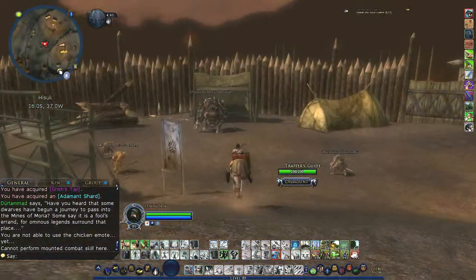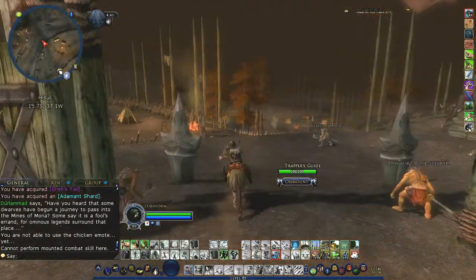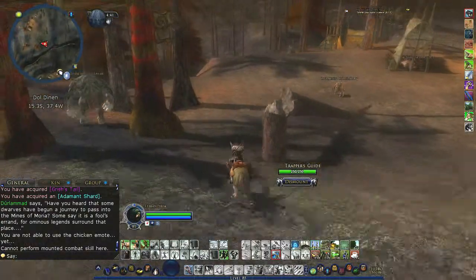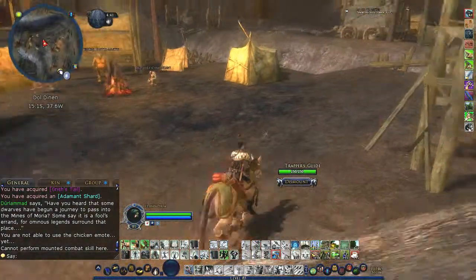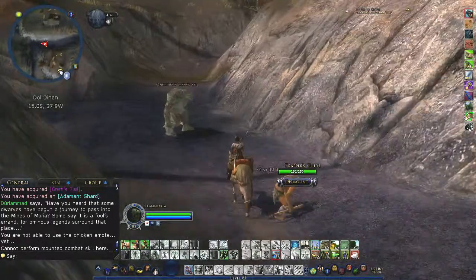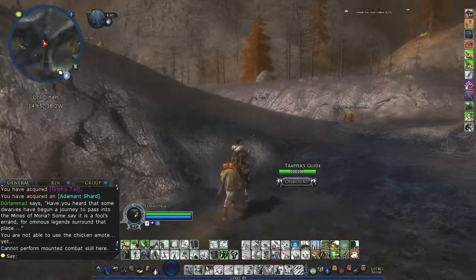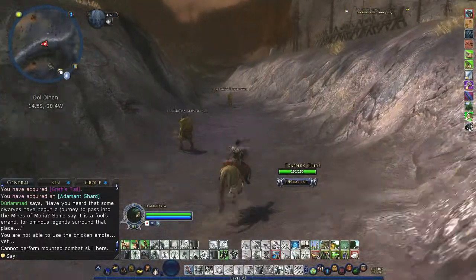We'll head over to the western part. I came down here and scouted it out beforehand, and I found a rare elite warg. They gave me an adamant shard, as you can see in the chat log. And if I remember right, there are quite a few other rares down here. I'm also going to do videos separately on these, because all these mobs can be farmed in other areas for on-level appropriate farming.